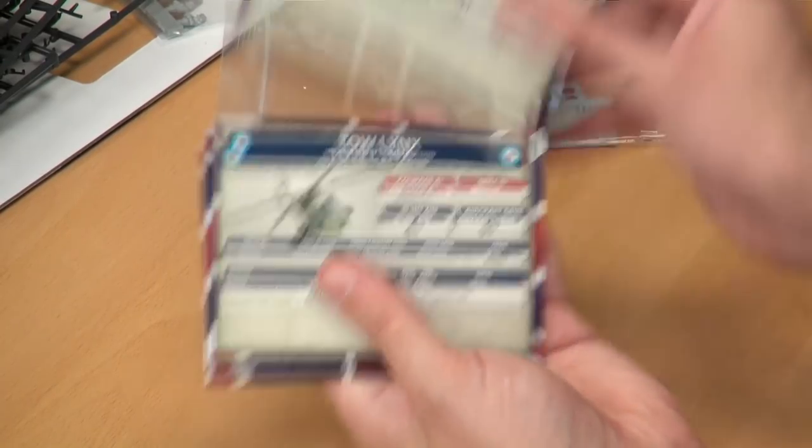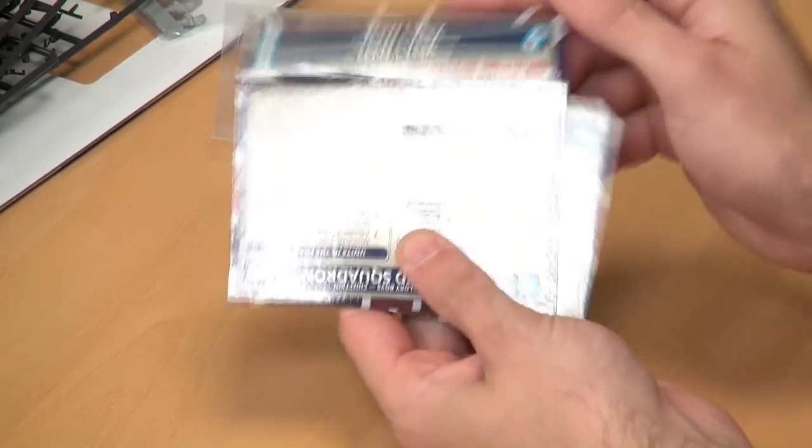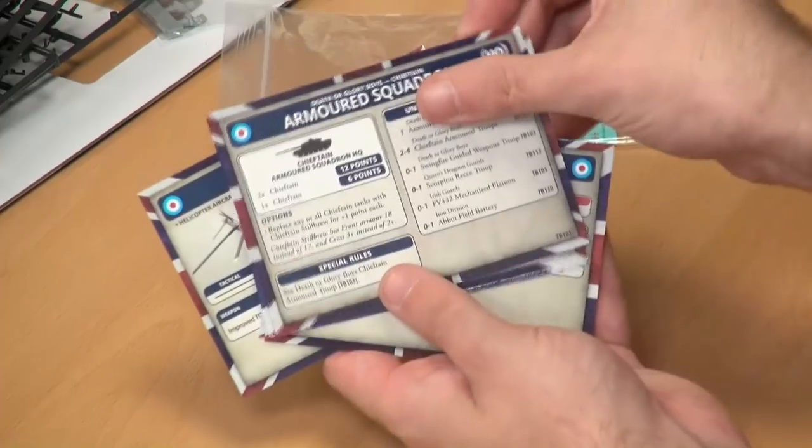Also included are stat cards — one of the things I like about Team Yankee is that everything is on stat cards. It makes building your forces a lot easier. So I'll quickly flash through these: you've got your Lynx, Lynx Transport, two Lynx.